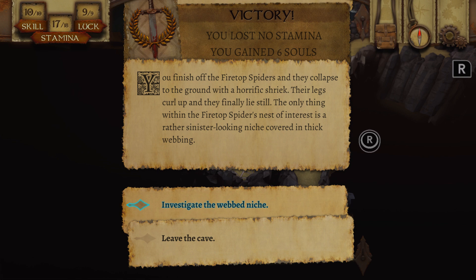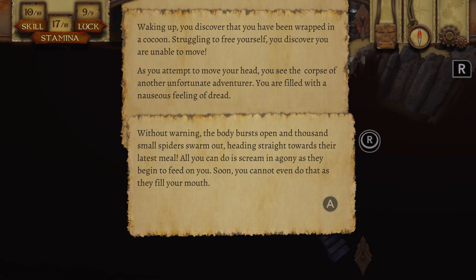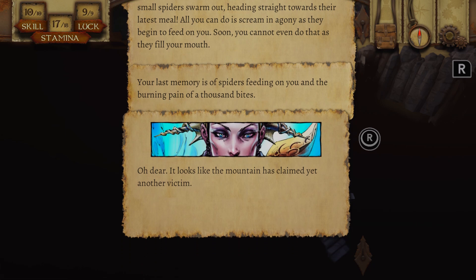The only thing within the firetop spider's nest of interest is a rather sinister looking niche covered in thick webbing. May as well have a look. You approach the small niche and begin to enter — the sticky webbing starts to cling to you. Failing to notice the shining eyes behind you, there's a small brief sting and you drift off into a dreamless sleep. Waking up you discover you have been wrapped in a cocoon, unable to move. You see the corpse of another unfortunate adventurer and are filled with a nauseous feeling of dread. Without warning the body bursts open and thousands of small spiders swarm out, heading straight towards you. Your last memory is of spiders feeding on you and the burning pain of a thousand bites.